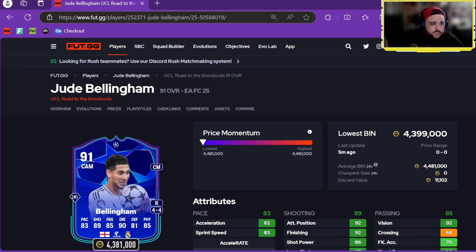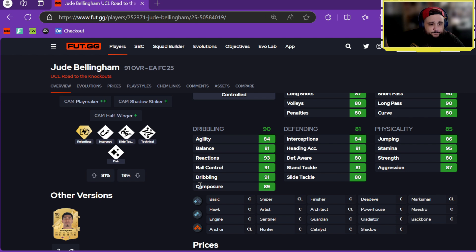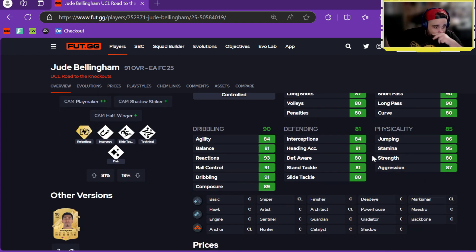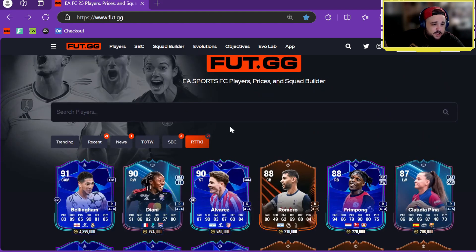Let's top it off — we've got Jude Bellingham at 4.3 million. CAM, center mid, four-star, four-star. CAM Playmaker Plus Plus, Shadow Striker Plus, Half Winger Plus, Relentless Plus, Intercept, Slide Tackle, Technical, Flare. Great pace, great shooting, passing is incredible — 92 vision — dribbling great, defending and physicals are great as well. Having 94 dribbling at this point in the game is crazy. 4.3 mil — good luck packing him. That's all the new cards.